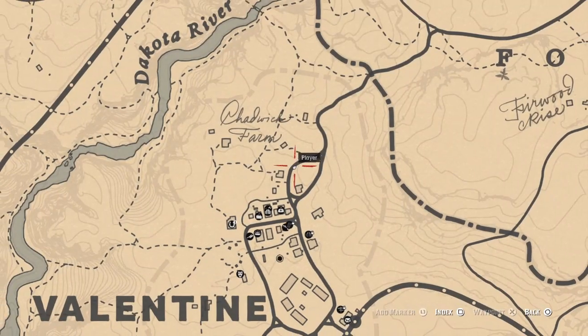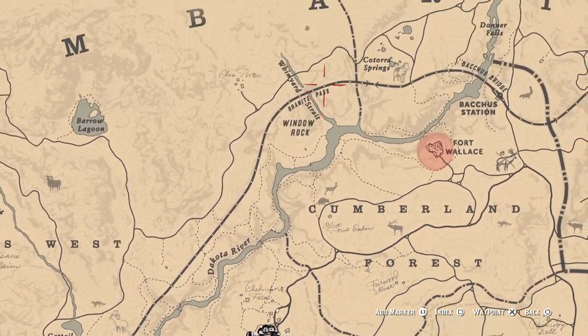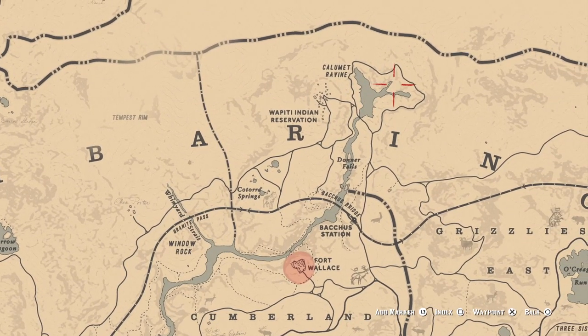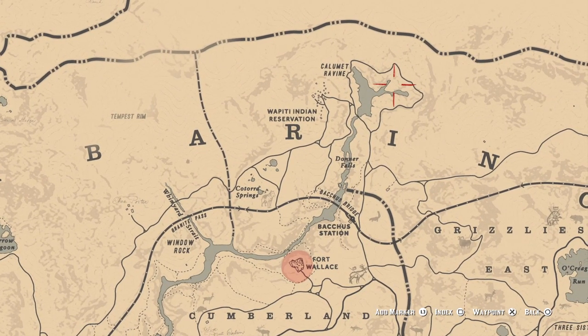What you're going to want to do is venture all the way north of the map, right east of the Wapiti Indian Reservation. It's going to be located right about here.